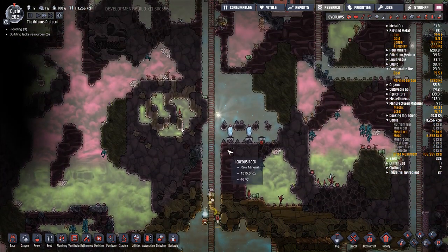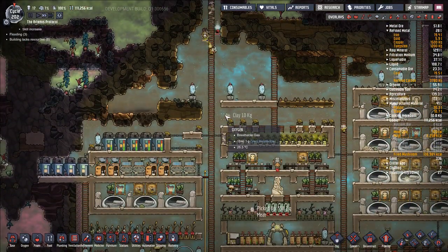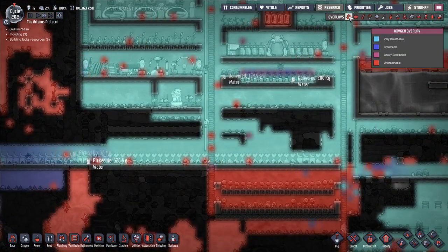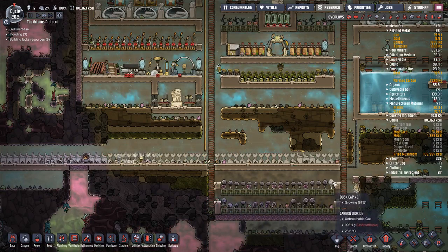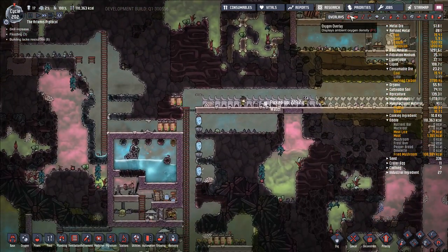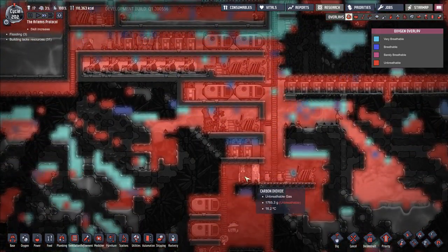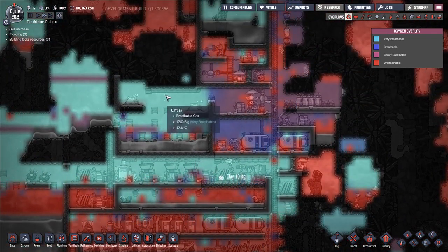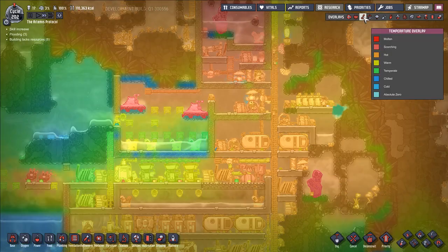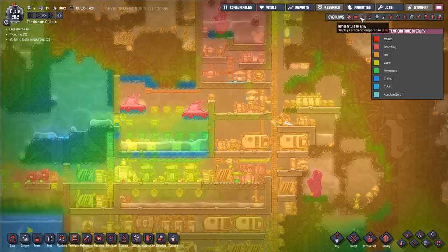Let's go ahead and dig out these areas just to improve the airflow. We have tons of oxygen — we are awash in oxygen in this base. We have CO2 in the areas that we want for these dust caps, but basically everything else is exactly how we like it. We're pumping oxygen from here down to the docks, and we have oxygen generation going smoothly here. We didn't need to worry too much about the temperature without these cool slush geysers going, but it starts to heat up pretty significantly.